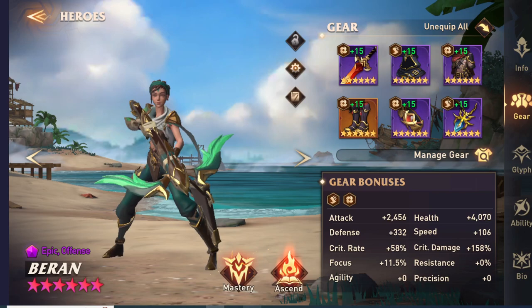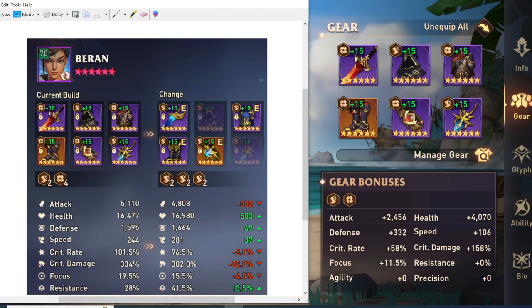This build kind of works for normal Arena right now, but if I were to run her in RTA, I'd probably give her more speed with a little less attack and crit damage, just so she goes first. Because if she doesn't get to attack, it's worthless anyway. Even with 281 speed, she's still too slow in RTA, which is pretty nuts — it just shows how crazy RTA has gotten.